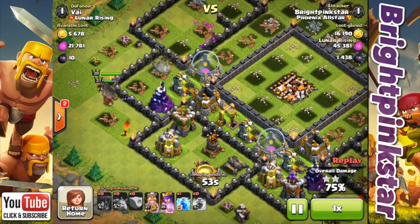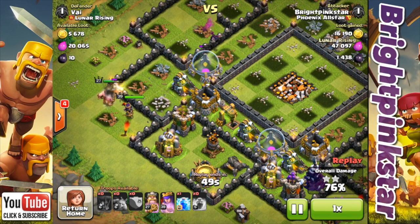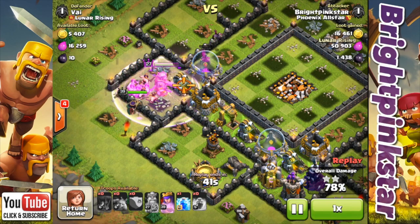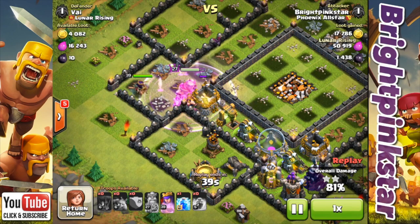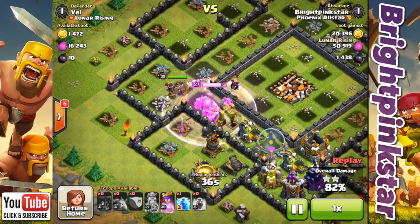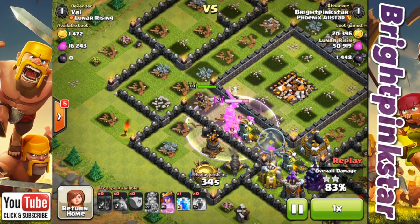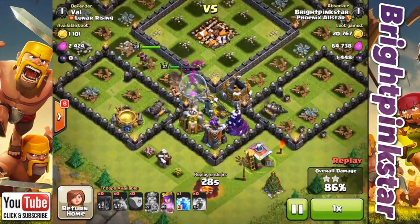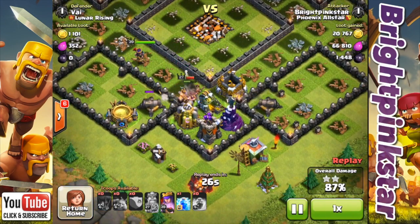We're just starting to go for these other buildings because we're up to 75%. I did feel a little bit bad about attacking this guy and going for the 3 stars because he's from Luna Rising. The Rising group clans are a really good group — you probably know that Daddy, the YouTuber, is in the Rising group as well. But cups are cups, so if you're pushing you've sometimes just got to go for the cups unless it's actually a friend you're attacking.